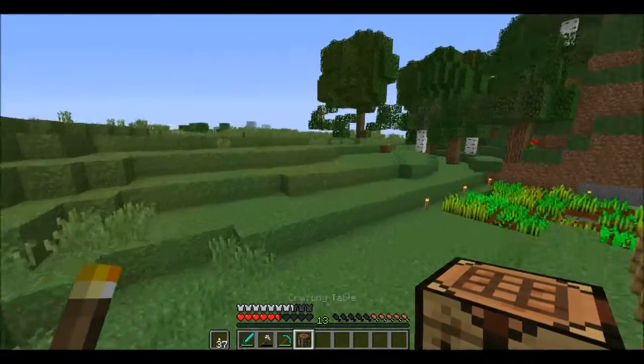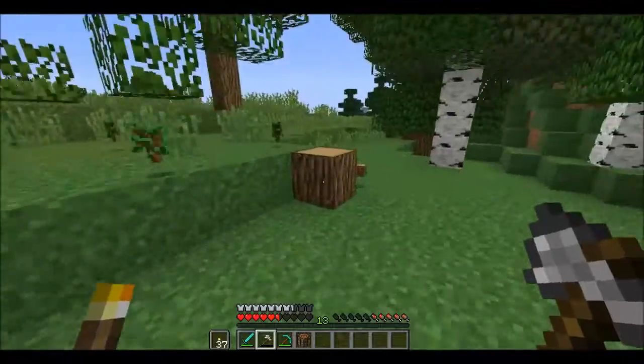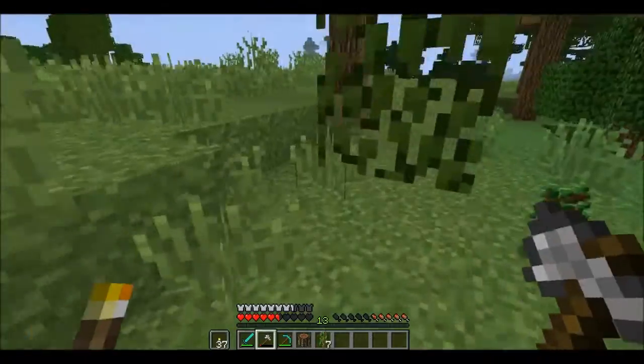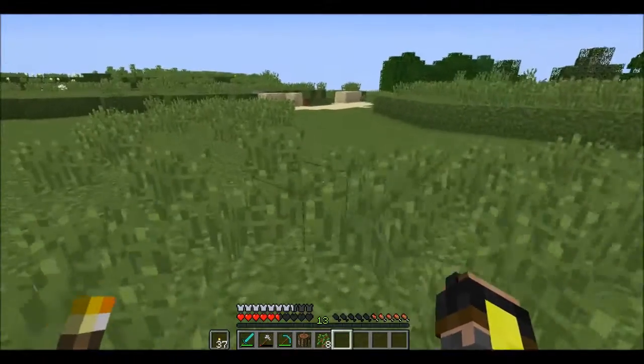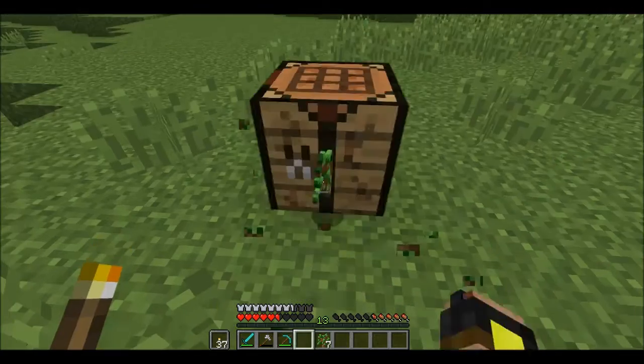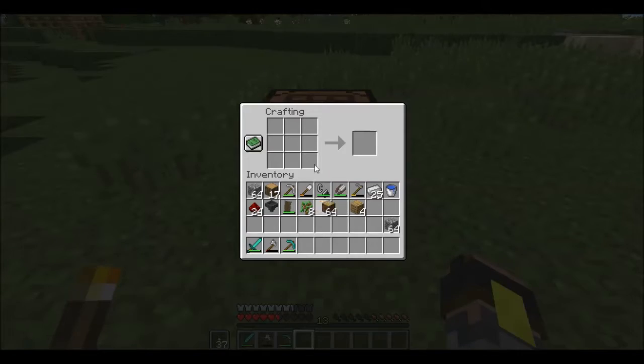I want to set up my AFK fishing farm and I want it to work. I want to have a little building around it and it's going to be amazing, I hope. So I think we're just going to have it right here. There we go, we're going to get out... we're going to make a chest.